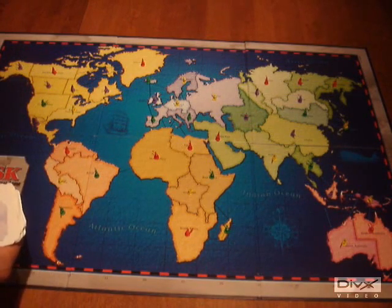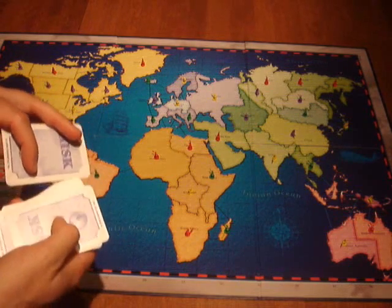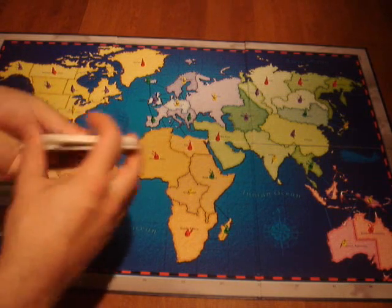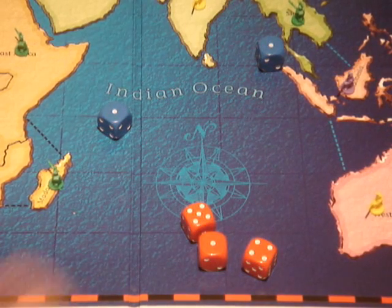This allows all the players to examine the geographical and territorial advantages and disadvantages. Once everybody has placed one piece on each territory, the banker collects together all the cards, replaces the jokers randomly in the pack, and shuffles the entire deck. Each player rolls all 5 dice, and the highest score will go first.